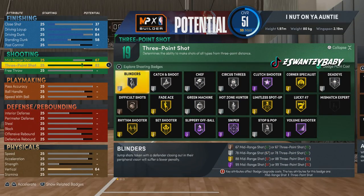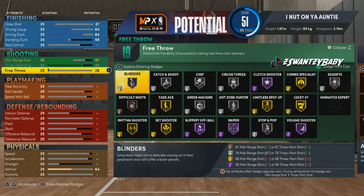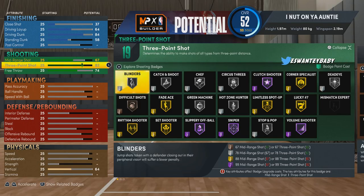The three-point is going to be 82. We're bringing the free throw up to 74, so this build can play everywhere — Stage, Pro-Am, Comp Pro-Am, Rec, all of it. The 67 mid-range is good enough. Now with the 82 three-point, if you bring it lower you lose Limitless Spot-Up on Hall of Fame — that's basically your range extender. At 82 you get it on Gold, so that's why I keep it there.